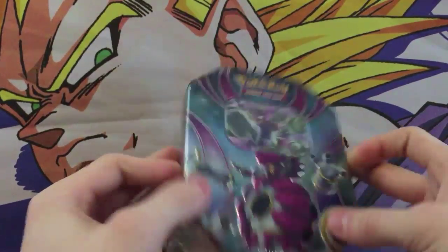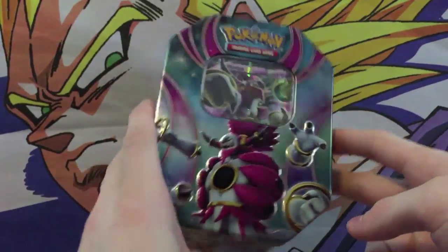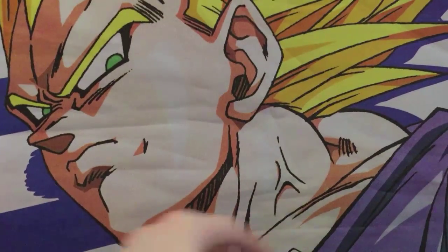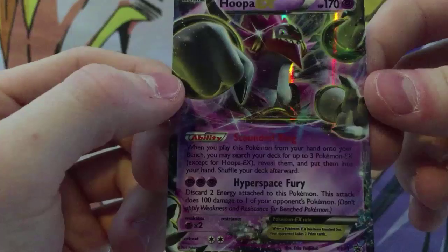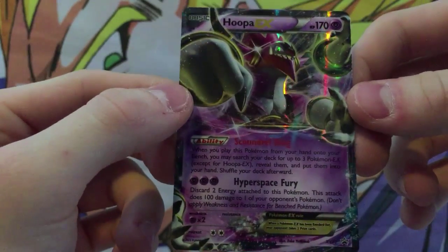Let me get this plastic wrapping off and we'll get started. So I got the plastic wrapping off and we're going to get straight into this. When we first open up the tin, we get a cool looking Hoopa Unbound EX card. If you guys want a closer look, here it is. I really like this card and it looks pretty good for its art.